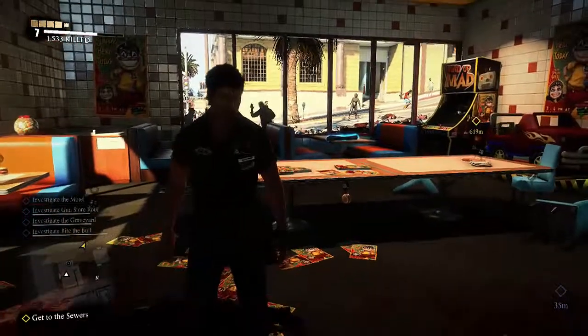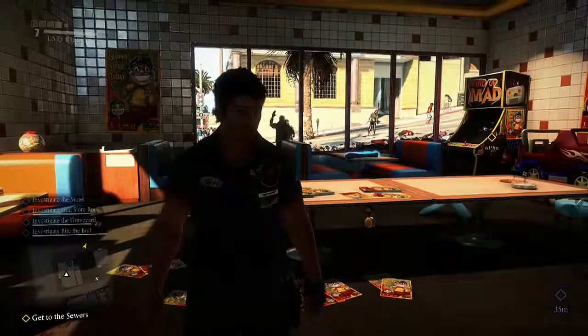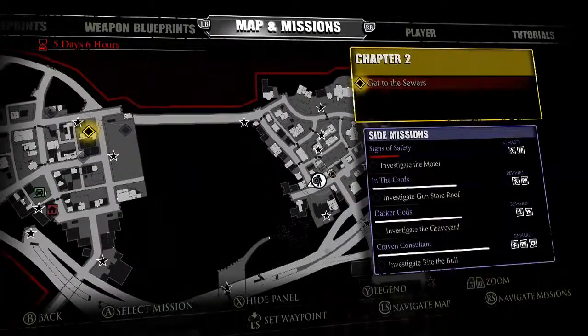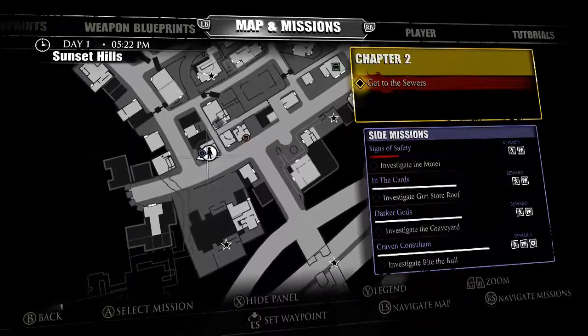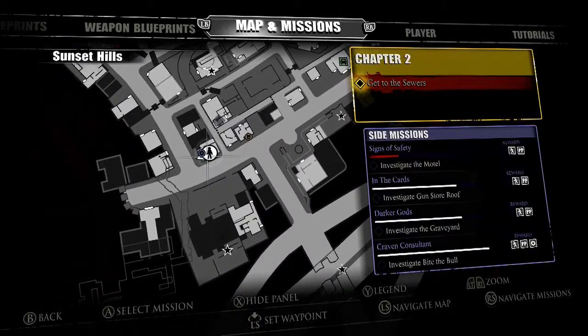Hey guys, it's Suspect Extreme here, and what I'm showing you is the location of the blueprint for the Roaring Thunder on Dead Rising 3. So what you need to do is go exactly where I do, go into the diner, go up to the blueprints and press B.